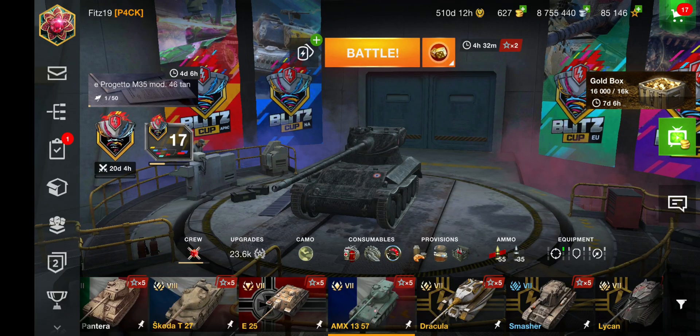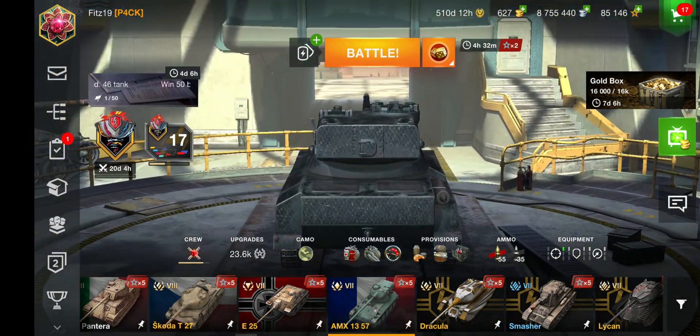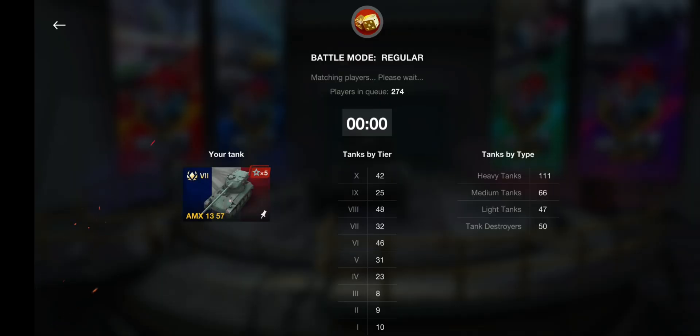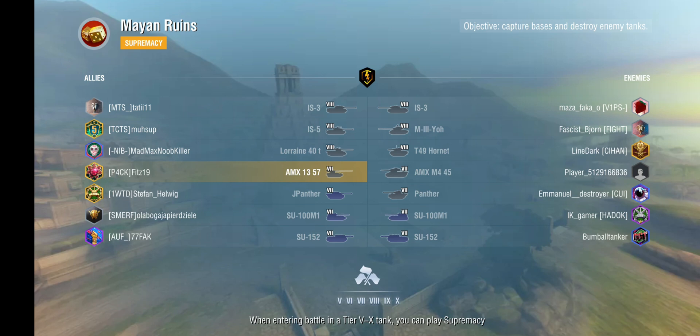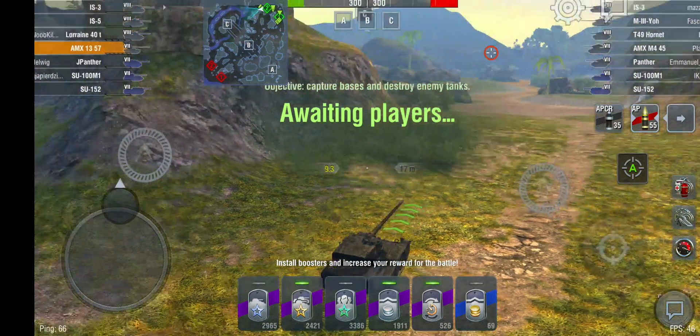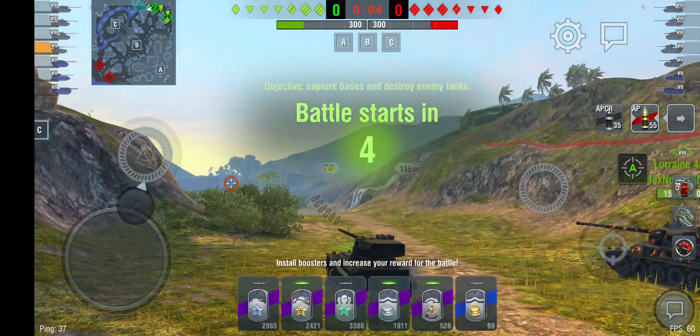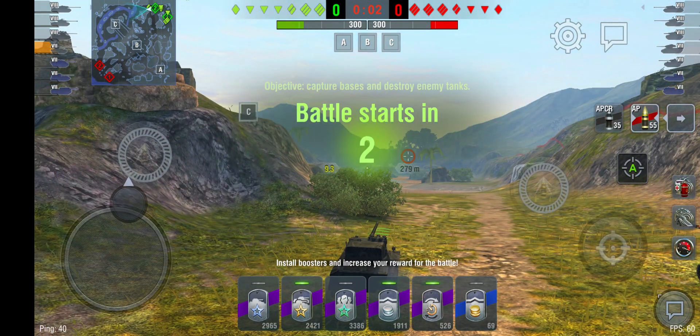Hey guys, welcome back to another video. Today we are going to be playing the AMX 1357, which is a tier 7 French light tank. It has six shells, like the Gravedigger. Of course I get a tier 7 match. It's got a one-second inter-clip, so it takes six seconds to get out all shells.